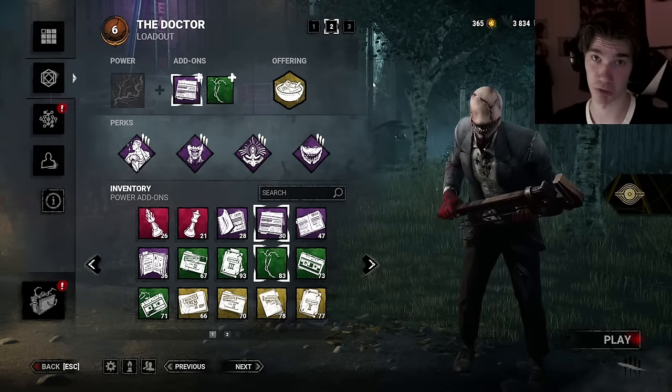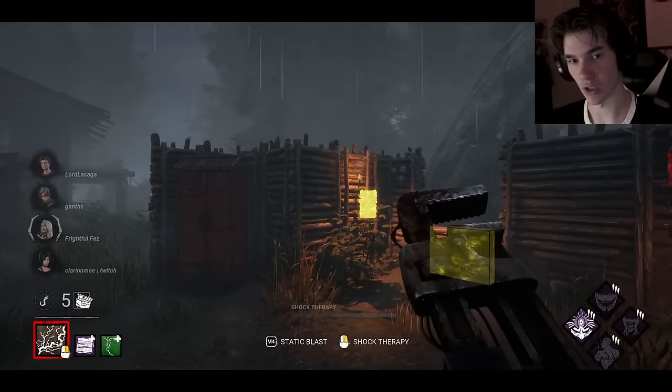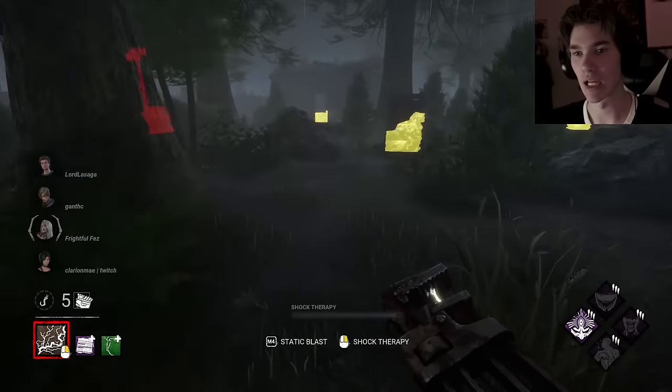I'm also hungry, so I'm going to bring Survivor Pudding. This map, Mother's Dwelling, is a bit too big for my liking, but if we can shift the pressure from one side of the map to the other, I think that could be glorious.